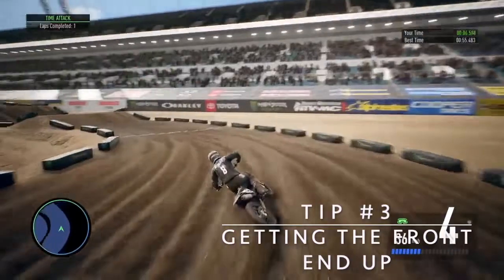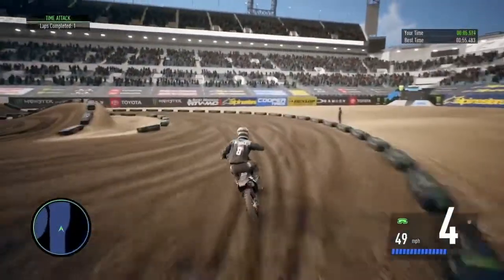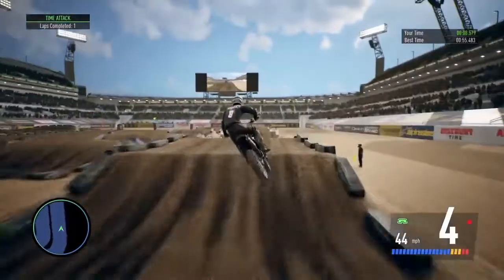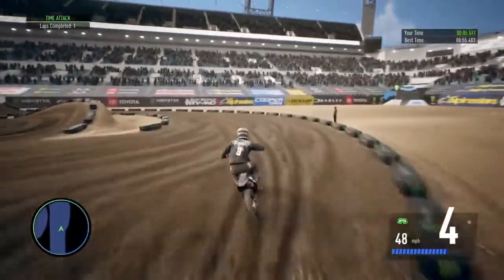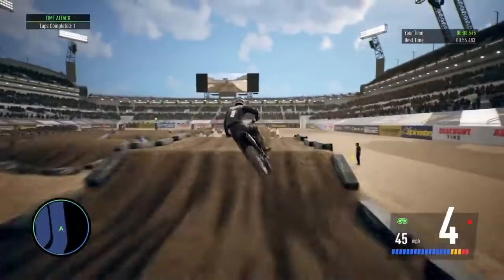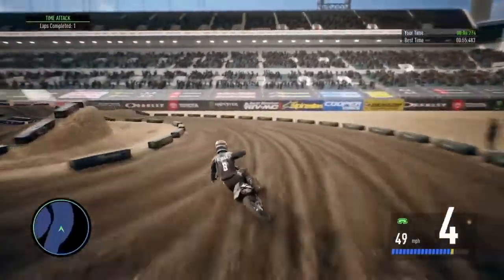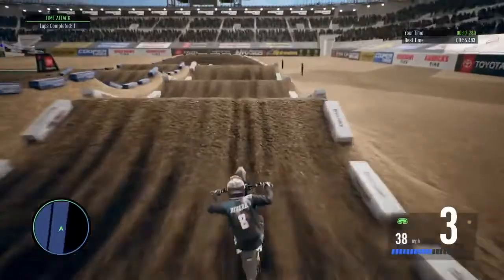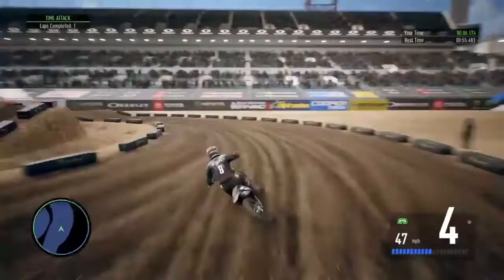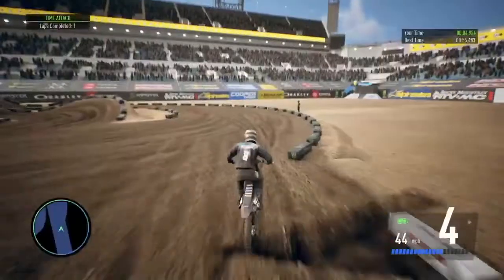Now this is a big one: getting the front end up. Basically, the reason you do this is to create more momentum when you drop the front end. Whenever I get that front end up and then drop it, it kind of jolts my character forward — and that's what we want. It keeps you low and jolting forward. You approach your step-on — do it on step-ons and small jumps like small doubles or triples. You approach it, get the front end up just before you're about to step on, then release your sticks. Right when you release the sticks, the front end will drop down. It's not as hard as it seems and it becomes second nature eventually.